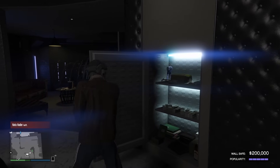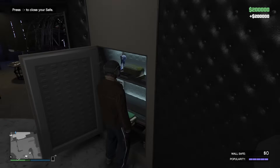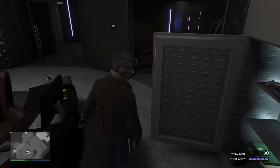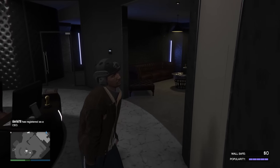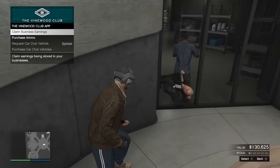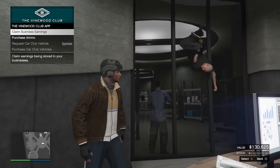The passive income truly is the bread and butter of the nightclub, especially after the buff it received plus the event week boost on top. $100,000 every 48 minutes from very little input — it's just amazing. And the reason you go to the basement computer for the DJ trick is because switching DJs at the main nightclub computer triggers a cutscene every time, whereas the basement computer has no cutscene.